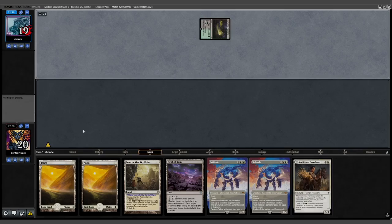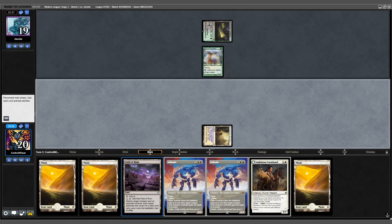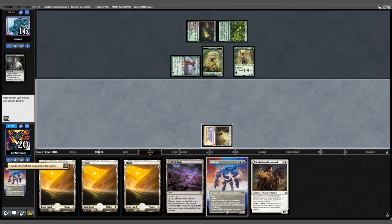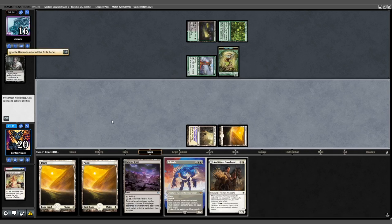Game 2 — we keep our 7. Opponent leads with Peatland into a Bird. We draw Plains, play out Emeria, and pass. Opponent plays Colony Garden into an Ignoble followed by Thoughtseize taking one of our Solitudes. Untap — we draw a March and exile the Ignoble. Pass turn.